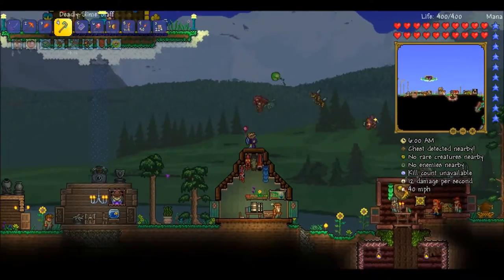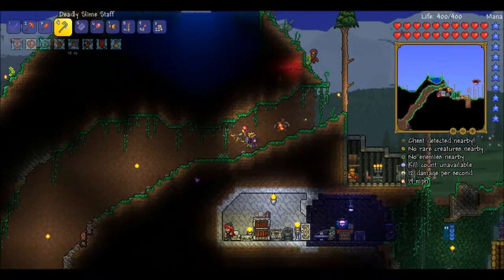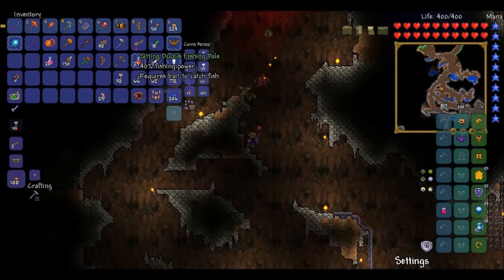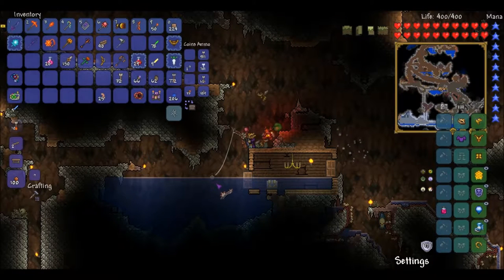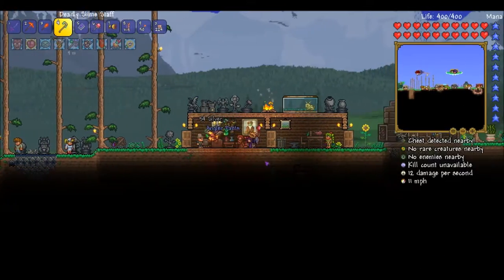Let's go catch our Fischotron. We need to catch more worms — I hope it rains again soon. This is a good, healthy size of a lake. We're technically in the cavern layer now. Stinkfish, really. Fischotron — happy! Anger pants. Well, I finally got that.